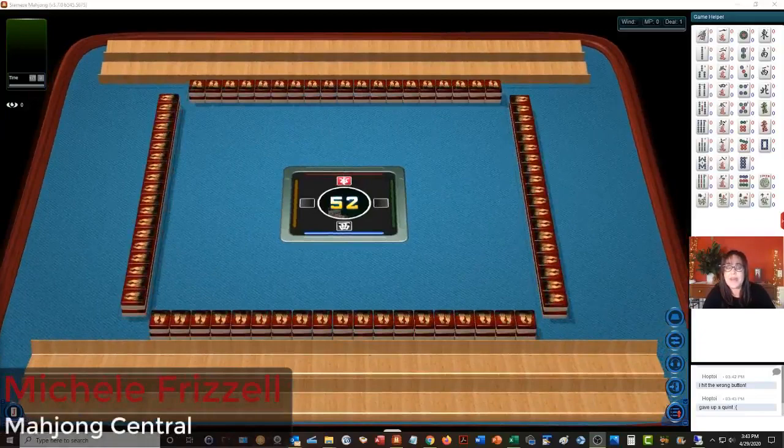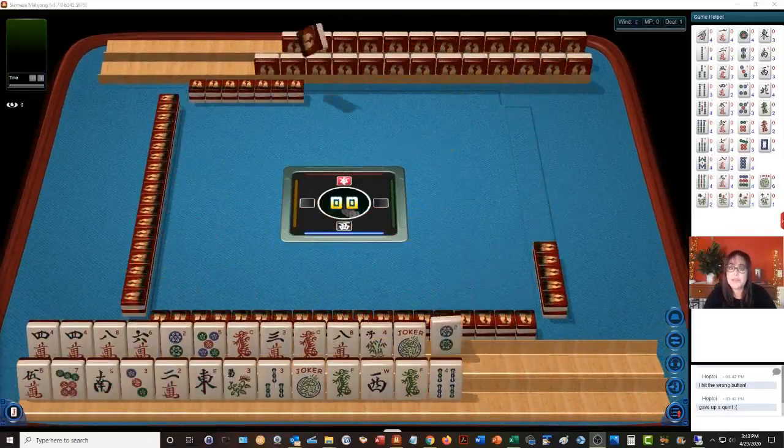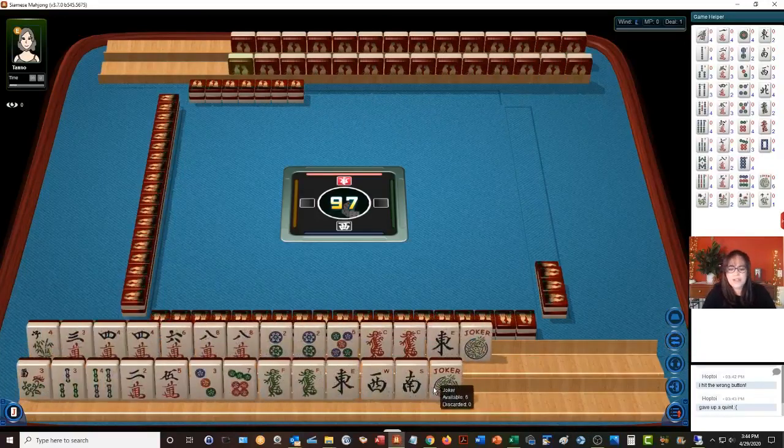We just launched into a game at SiameseMahjong.com. This is where you play against one opponent and you each have two hands — it's very challenging and a lot of fun. If you haven't tried it out, look for my email in the video description below. Mahjong Time has a four-player version and this two-player version, and you can use the same account to play on both platforms. Let's see what we can do with these tiles in this strategy theory session.